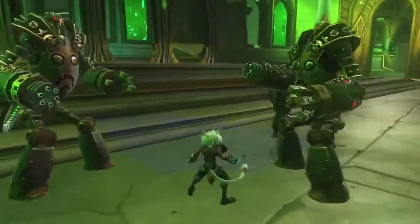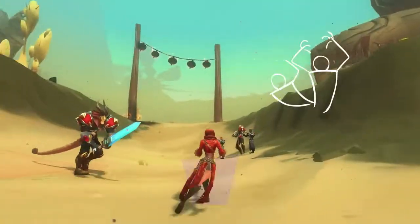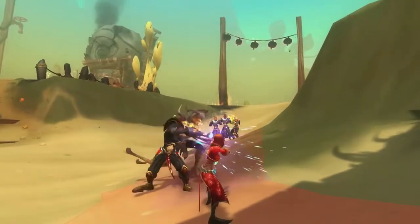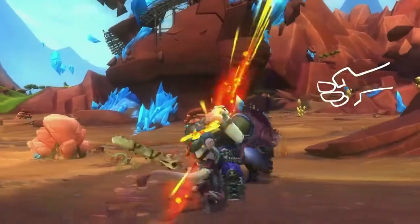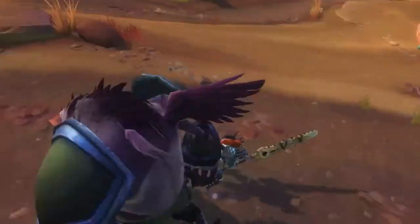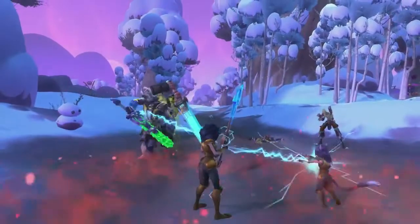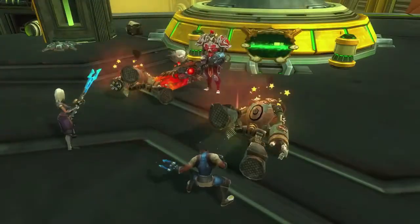All classes in Wildstar will have to master aiming. Need a little crowd control? Make sure your aim is on point, and you'll unleash some crazy combos. Tanking? Freeform Targeting adds an element of skill to all the basics: pulling, holding threat, taunting, protecting your group. Skilled tanks will stand out.